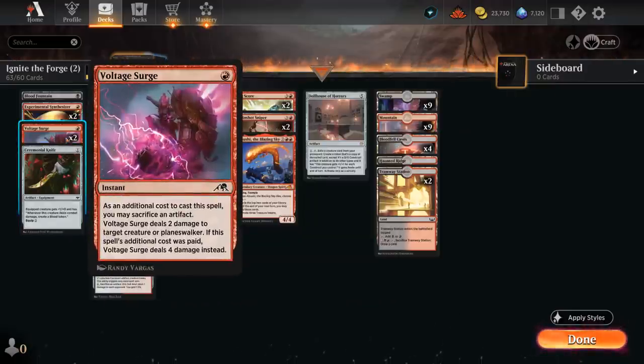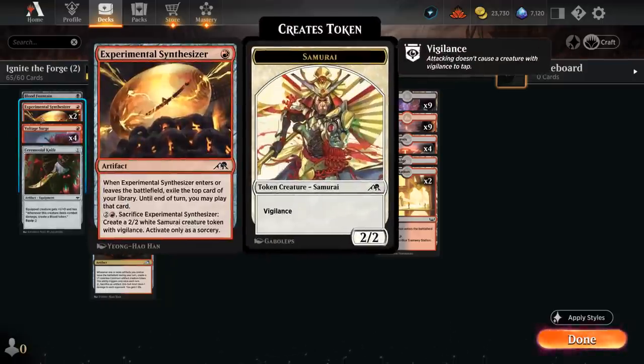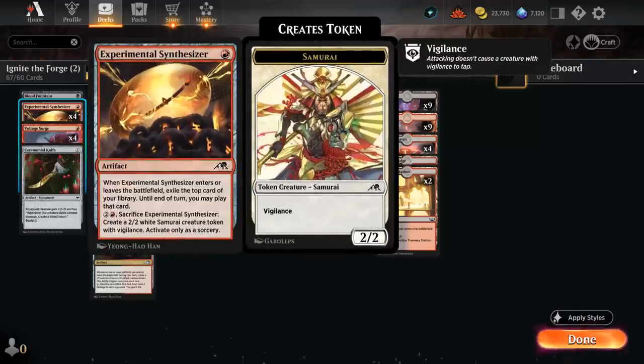We go up to four copies of Voltage Surge — a one-mana instant-speed removal spell dealing two damage to a creature or planeswalker, or four damage if we sacrifice an artifact. That works nicely with Blood tokens or Treasure tokens. Experimental Synthesizer is another key card: a one-mana artifact that exiles the top card of our library when it enters or leaves the battlefield, letting us play that card until end of turn including lands. We typically want to play Synthesizer around turn three or four before playing our land drop so we can still use whatever we exile. For two and a red we can also sacrifice it to make a 2/2 Samurai token, though mostly we'll sacrifice it to other effects like Anvil. We go up to four copies.